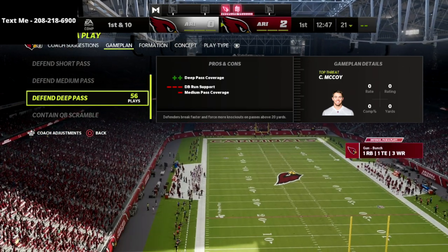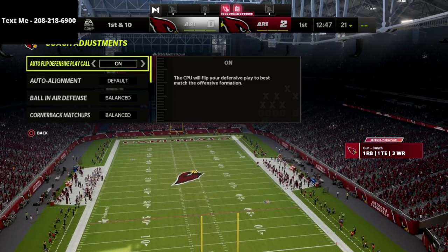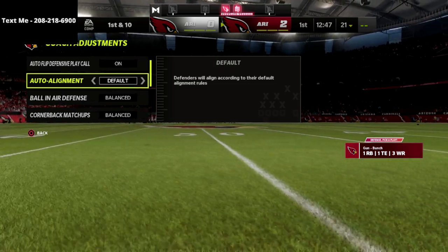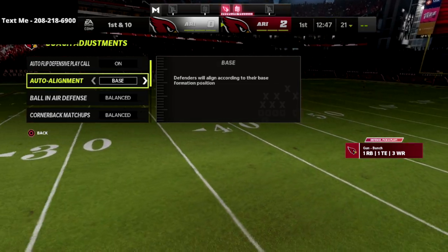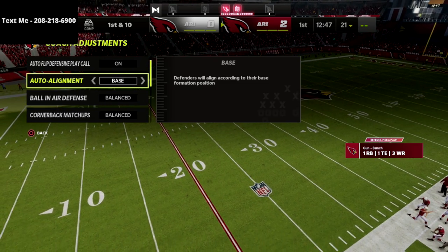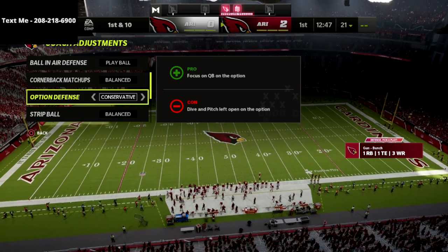Here's what you're going to do for your new coaching adjustments. Auto-flip is going to be on. If you're defending a compression set — let's say gun tight or gun bunch — put this on baseline, at least in my opinion. You don't have to, but it does help. Ball-in-air defense: play ball. Option defense: on conservative.